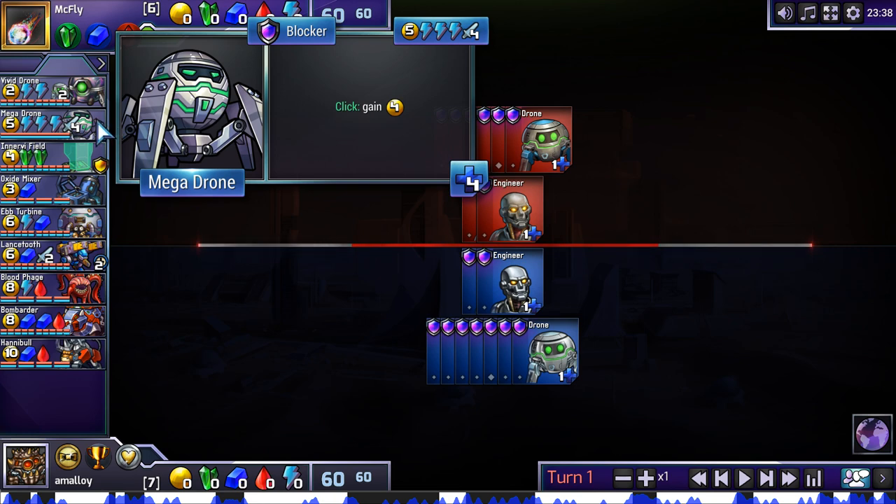First, Mega Drone. It costs five and three energy, and it's basically four drones all bundled up into one — it gains four per turn, it has four health. It's a big old absorber if you need it to be, as well as being just four income. But the super important fact is that it costs four attack, as well as the five and three energy. So it's sort of an absorb-denial unit like Blood Rager. You try to get to four attack and then build a Mega Drone to deny your opponent absorb, and build up your economy instead. Maybe combine it with a Blood Rager — Blood Rager plus Mega Drone. Amazing.